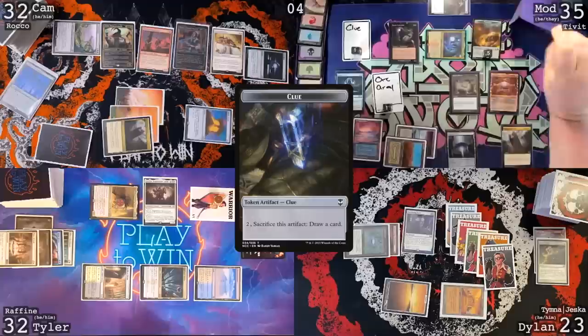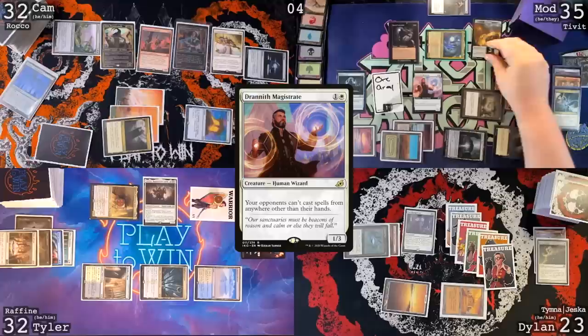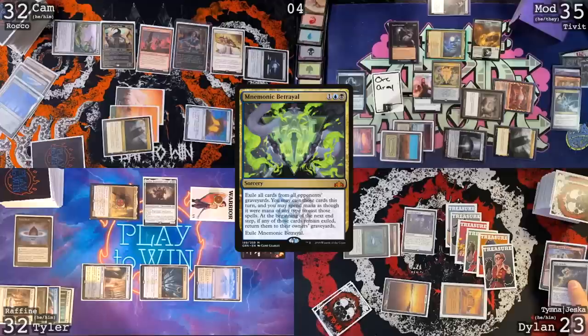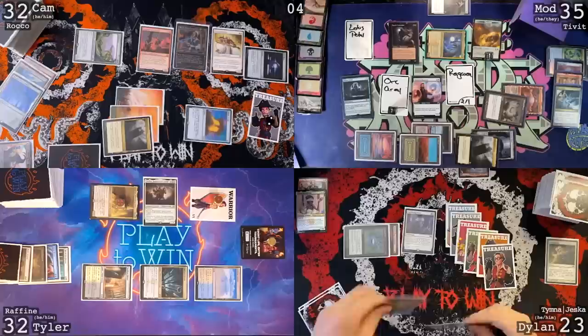Let's go ahead and crack a clue and draw a Demonic Tutor off the top of my library. Don't do it. Not this time, but how about this time? Sacrifice one more clue. But it's at least annoying. Drannith Magistrate. Oh yeah. Just let me win, Cam. I'm going to cast a Mnemonic Betrayal. Basically, I just got a Path to Exile — at least Jetmir is my thinking. I'm going to play Tyler's Lotus Petal. I might as well cast a Ragavan. So where's this path going? I think I'm just going to point it at the Jetmir. Just not going to think too hard about it. I'm just going to pass it up.